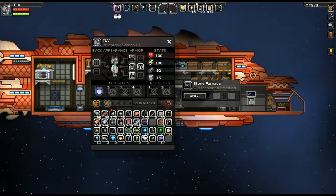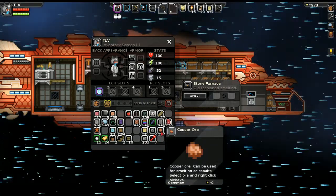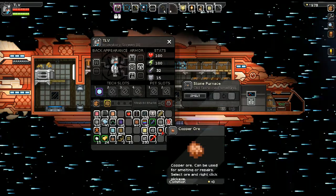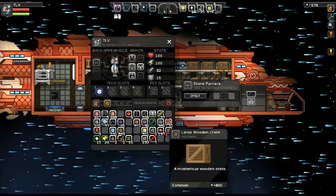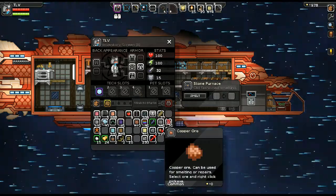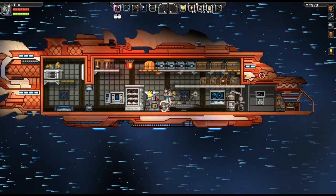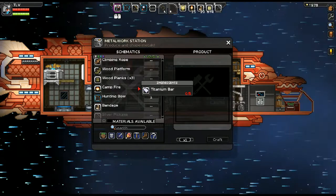So we get 10 pixels for each ore, so if we put all of these in the ore refinery we would get 2000 pixels — that puts us up to 2900 pixels total. That's pretty good actually. We don't need to do it right now though.